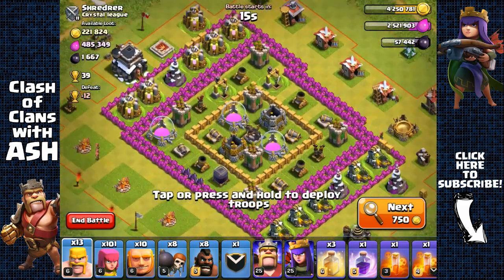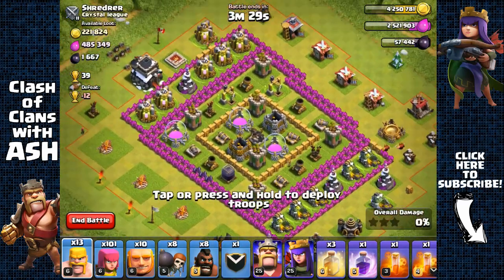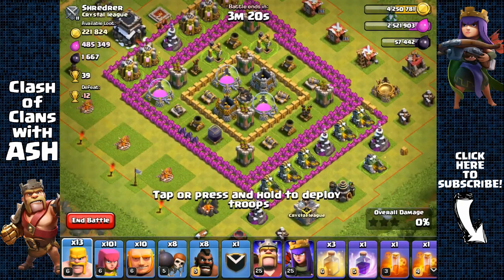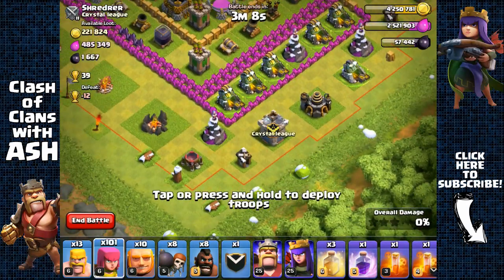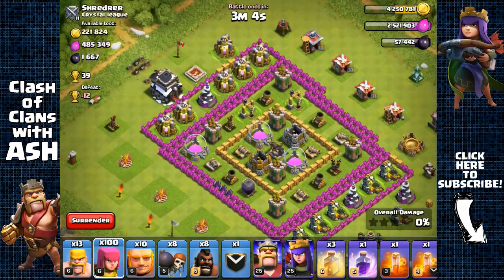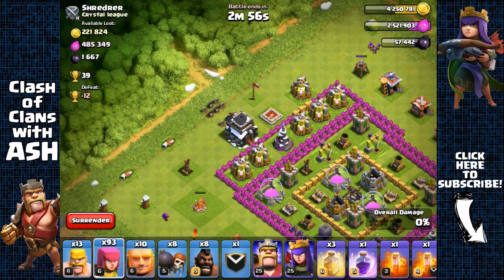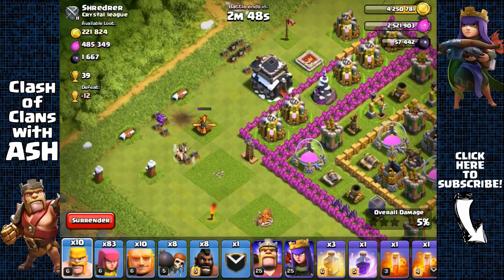I just dropped to silver league and found this base on my third next. A big reason I dropped from crystal to silver is because crystal isn't that good for gold and elixir, and silver offers easier bases like these weak Town Hall 9 bases. Silver also has more Town Hall 8 bases which you want to attack and bully to get lots of resources. I really recommend dropping to silver if you're exclusively looking for gold and elixir — crystal has better dark elixir, but silver has better gold and elixir.